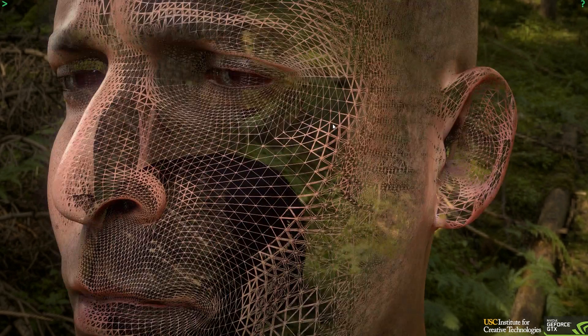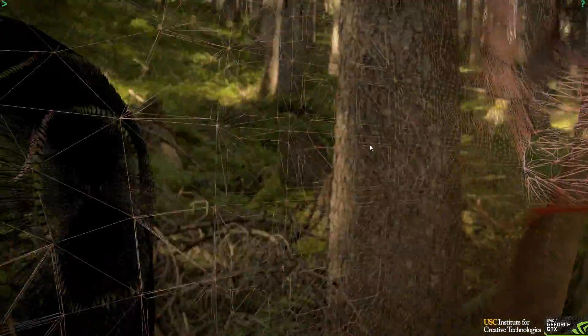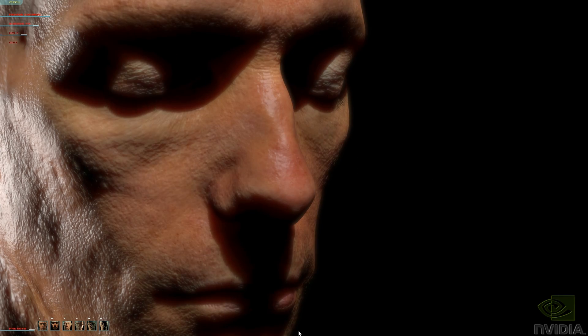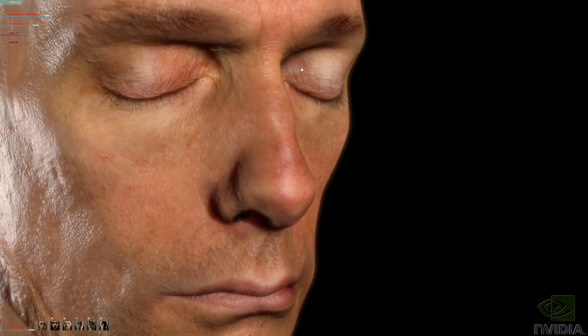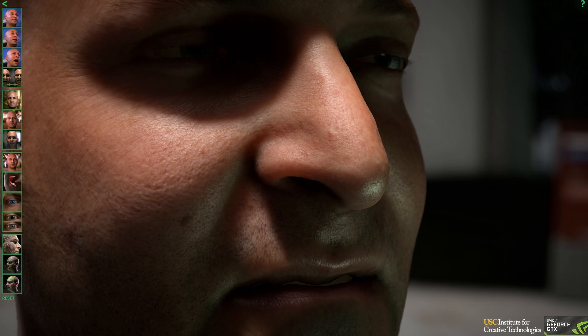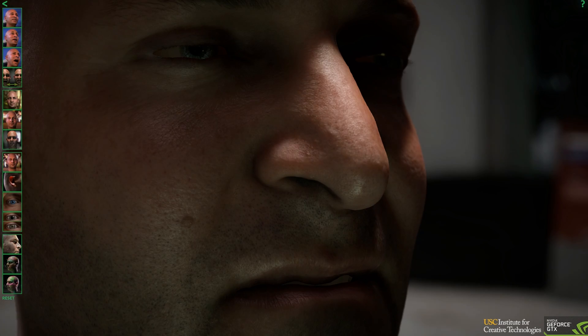As you can see, it only increases the polygon count around the edges, since this is where you can see them most. This also keeps the computer running faster than if it was done everywhere at once. Both tech demos use a different style — the first has visible pixels and a clear-cut point where the shadows end, while the new one is more fuzzy. I personally quite like the old style, though I suppose the new method accounts for ambient occlusion, where enclosed areas are naturally darker.